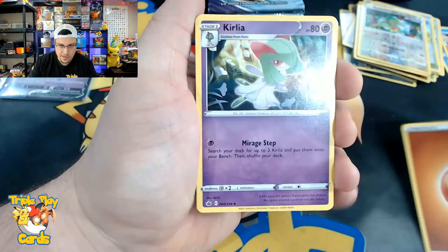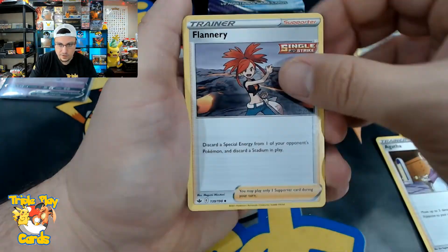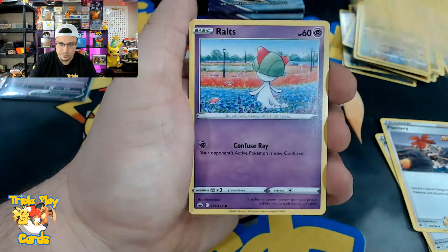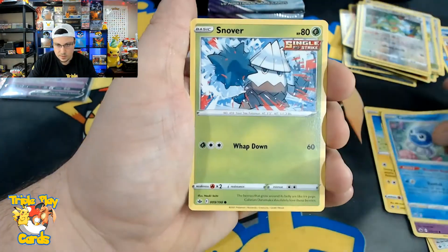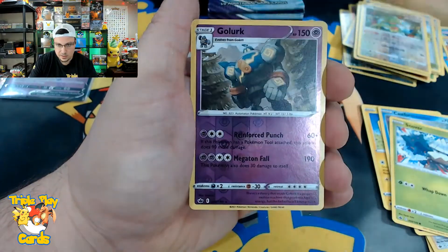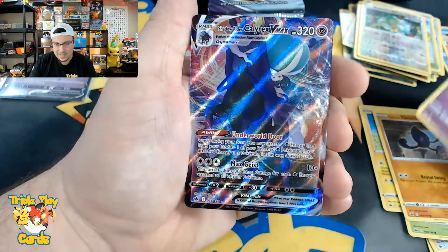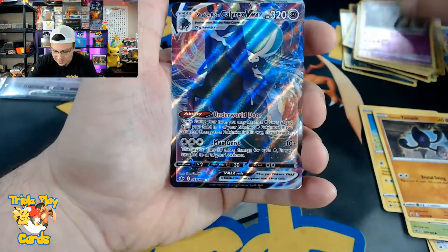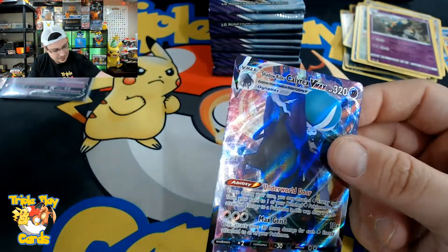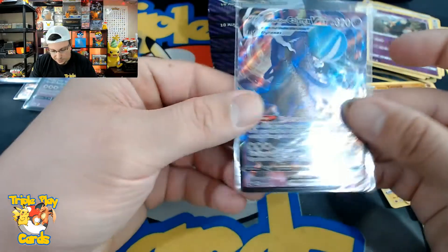Fighting energy, Kirlia, Agatha, Flannery, Murray, Rolycoly, Castform, Snover, Yamask, Golurk reverse, and another Shadow Rider Calyrex V-Max — that's two of them! We have so many of these.